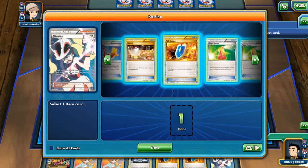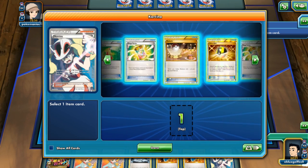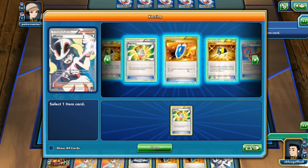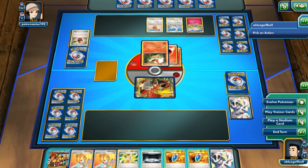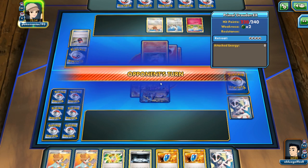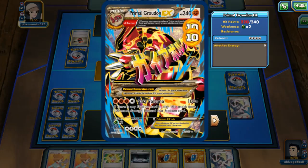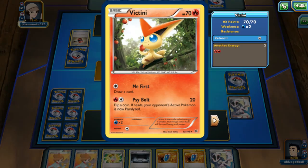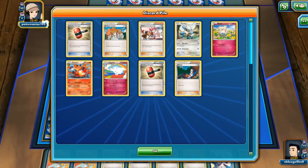Here we go — Primal Groudon! We see a Wally. The Togepi could evolve into Togekiss right now, which can power up my opponent's bench by bringing in more energy cards. My opponent gets hit for 20 and we Primal Evolve. These Crushing Hammers — who here hates Crushing Hammers? Raise your hand, because they are brutal.